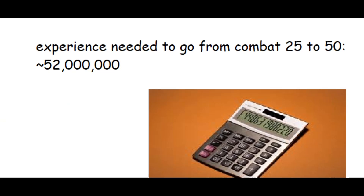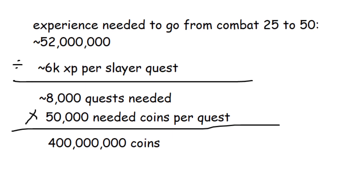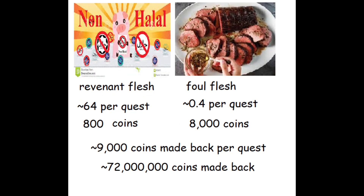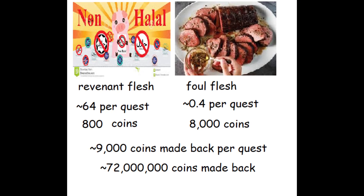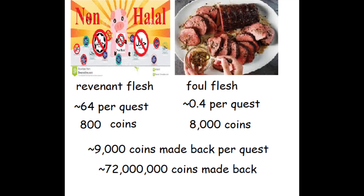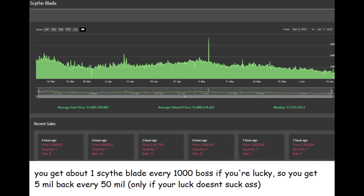Before you close the video and go do revenant slayer, I must mention that getting from combat 25 to combat 50 will cost 400 million coins. No, I shit you not. You would get about 20% of your money back from selling revenant drops, so you would lose about 320 million coins. Even if you get lucky with scythe blades, you would lose an egregious amount of money.